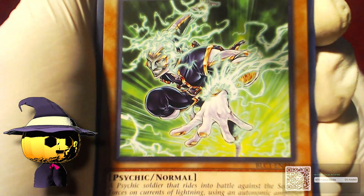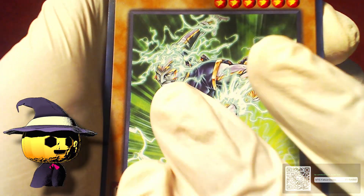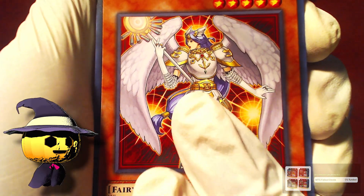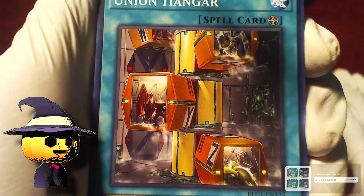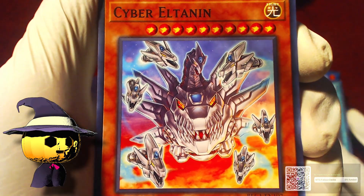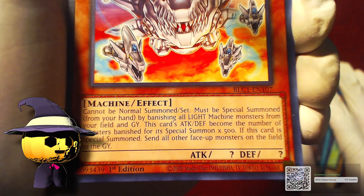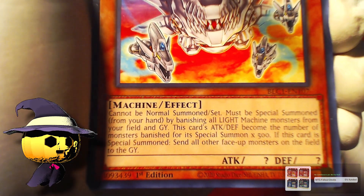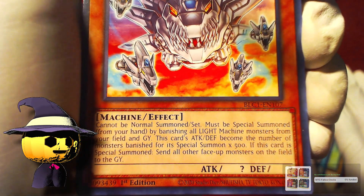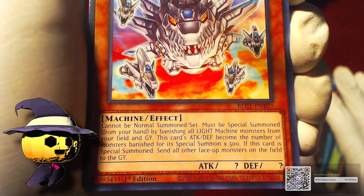Then we have Sciframe Driver — nothing too crazy. Then we have Celestia, Lightsworn Angel; Union Hangar, just a spell card; and Cyber Altanen — I don't know what this is. 'Cannot be normal summoned or set, must be special summoned from your hand by banishing all Light Machine monsters from your field and graveyard. This card's attack and defense become the number of monsters banished times 500. When this card is special summoned, send all other face-up monsters on the field to the graveyard.' Oof.